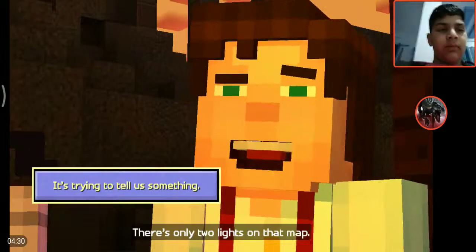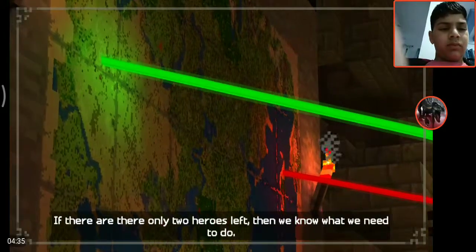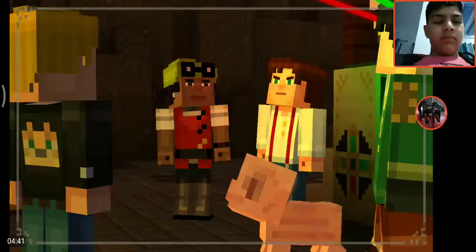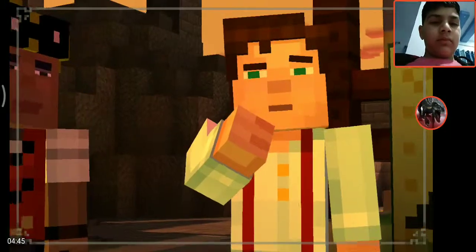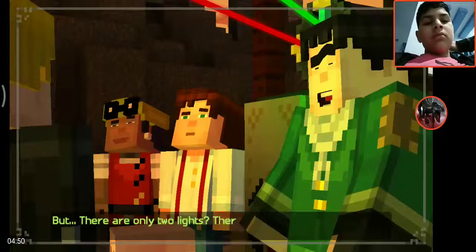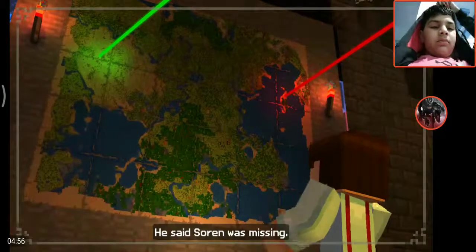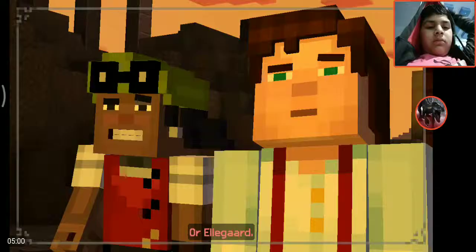There are only two lights on that map. If there are only two heroes left, we know what we need to do — Petra's relying on us. That Wither Storm is still out there. We know that Gabriel was trying to tell us something. We've got to find the Order of the Stone. But there are only two members left. He said Soren was missing — that leaves Magnus or Eligard.